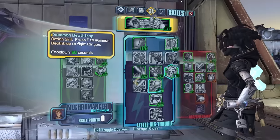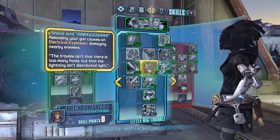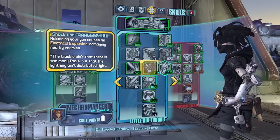To do it, you can destroy a vehicle using Shock and Awe. Shock and Awe is when you reload, you're going to do an electrical explosion. And if you destroy a vehicle with the explosion — not the damage over time itself, but the explosion — then it will count as a fake kill skill.